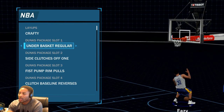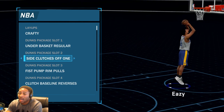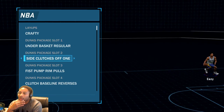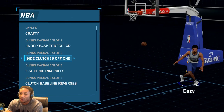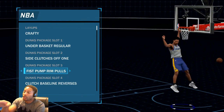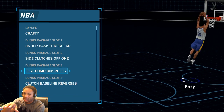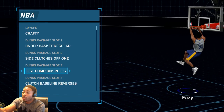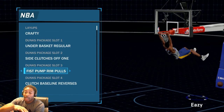For dunks, obviously you gotta have the underbasket regular ones — I never really get to use those just because my standing dunk isn't that high. He's not gonna dunk unless he's going to the hole. Shout out to Madman Grindheart — those side clutches off one, I do those because they look flashy. On the break, these fist pump rim pulls are some of the most unblockable dunks in the game. If you see him loading up going up, it's not getting blocked, especially if the person is in front of you.